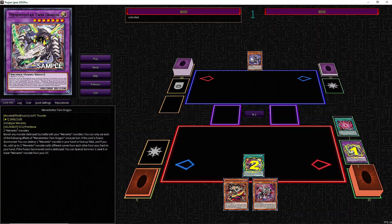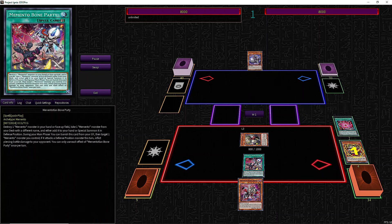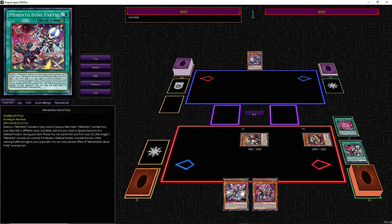On chain one, Twin Dragon's effect reborns a Memento non-targeting, so we chain Bone Party to get Darkblade in the graveyard and summon Anguish from the deck. With this sequencing, we can revive Darkblade and chain link one. Then Anguish searches the boss monster or Horn Dragon, and Darkblade specials something from the deck — a Memento name we don't already have in the graveyard.